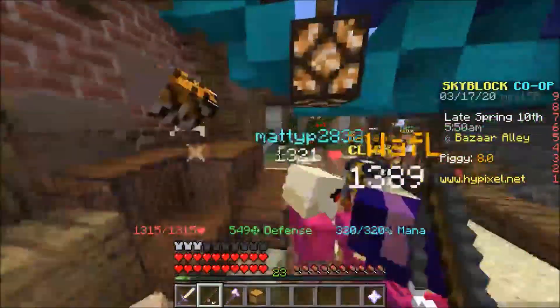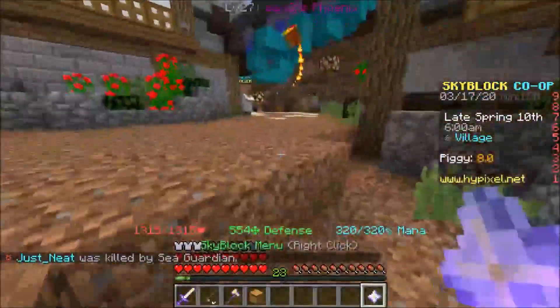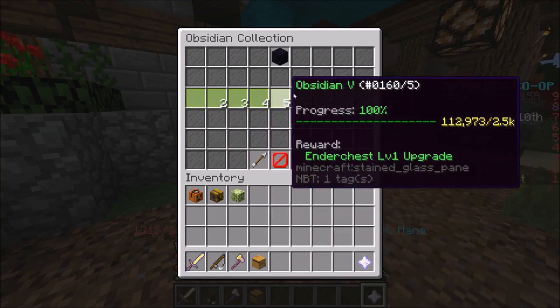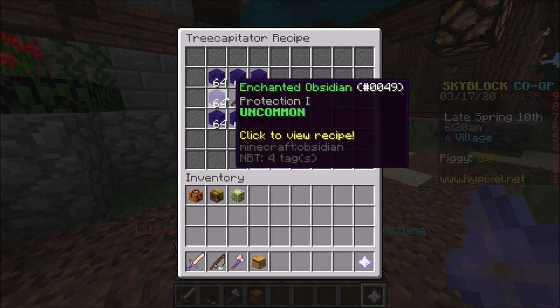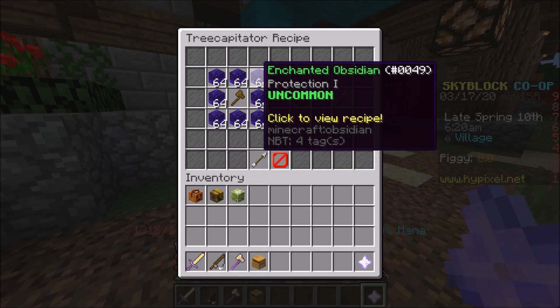They added a new item - it's the Tree Capitator, and it's under the obsidian collection. You click on Collection, Mining Collection, Obsidian, and you can see it right here. It's a level 8 collection item. To craft this you need a Jungle Axe in the middle and eight stacks of enchanted obsidian.